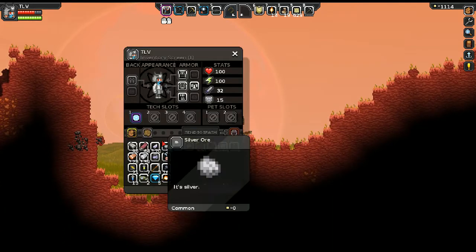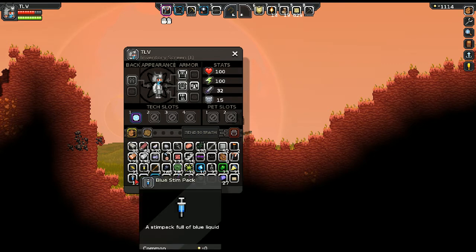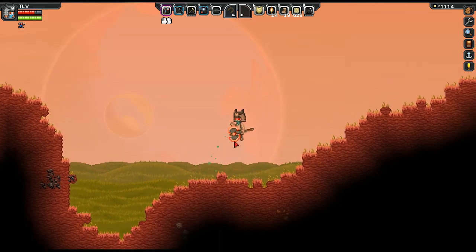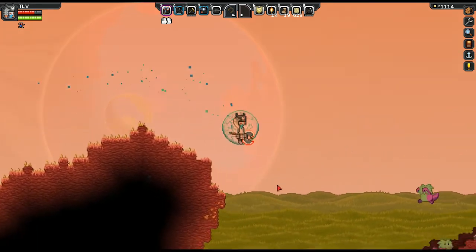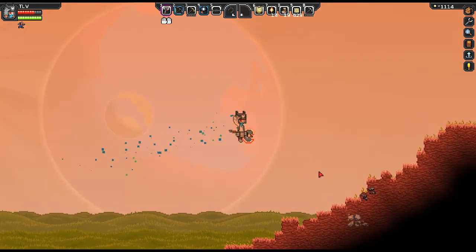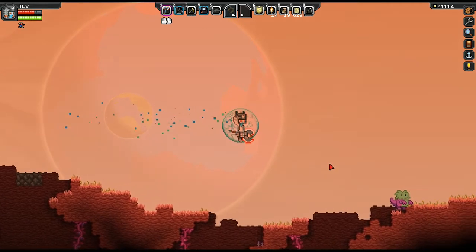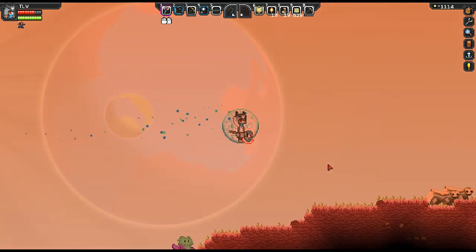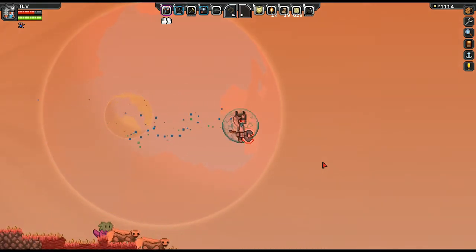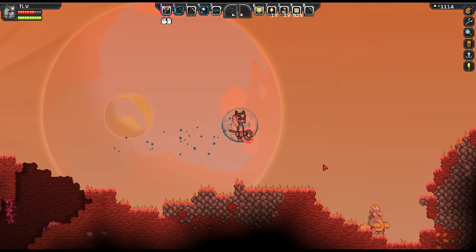Let's see if we have any speed. That's a jump boost — green steampack. There we go. I wish we had more green steampacks. If we can learn how to craft them, maybe if we scan a green steampack... this is clearly how we want to travel. Oh, it ran out — it's too quick.